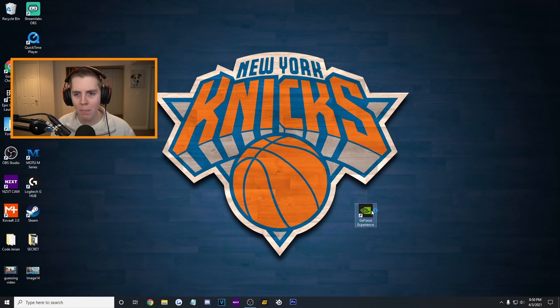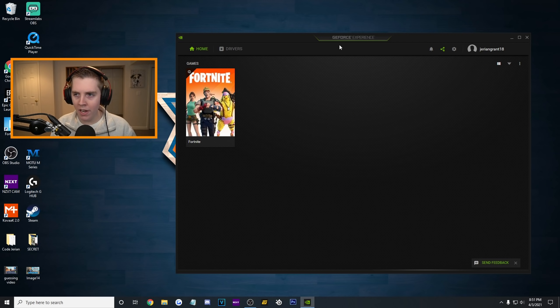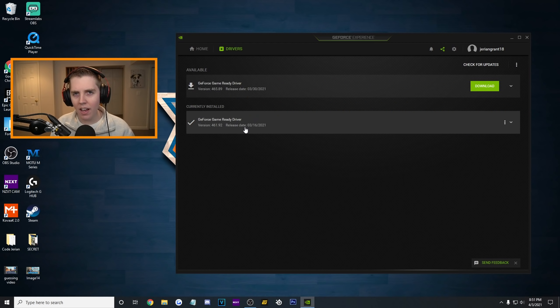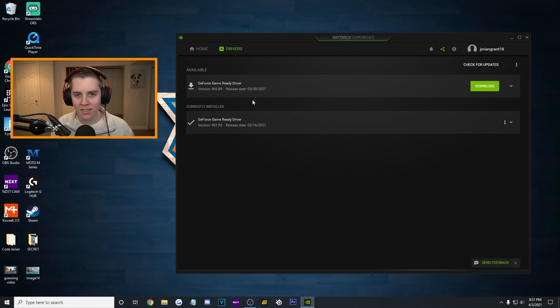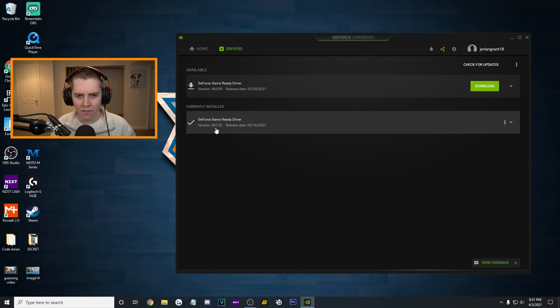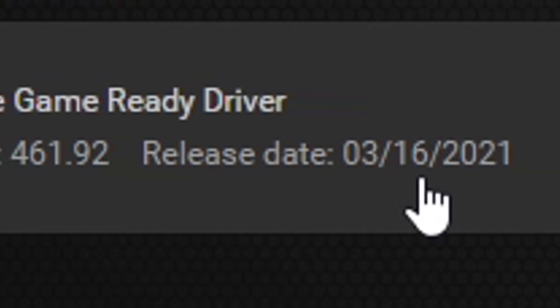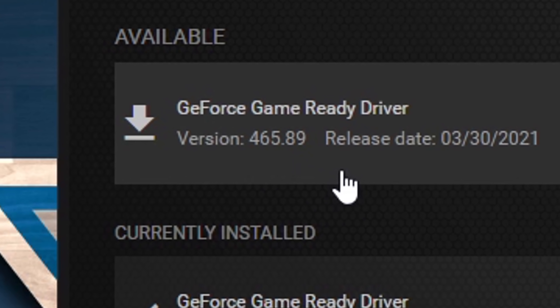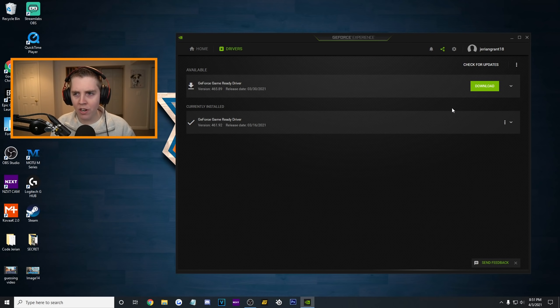You should all have it. I just opened it up, and what I'm going to do is go to the top to Drivers and click on that. Under Currently Installed, you can see what version you have. I'm on version 461.92, released on March 16th. And you can see above it there's a new one, version 465.89, that was released two weeks after. Pretty straightforward — I'm just going to download it.